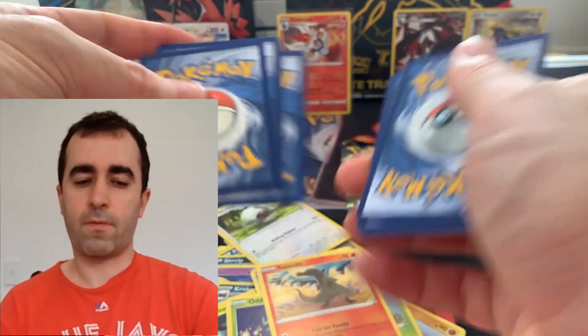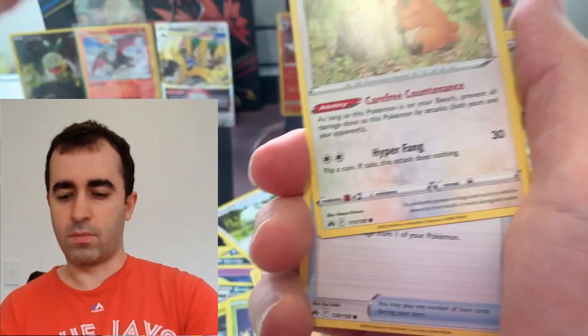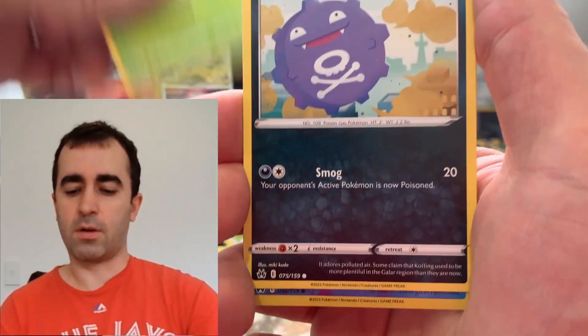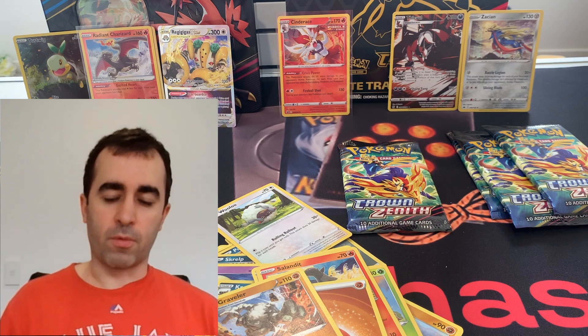Two, three, four — flip it around. Is the 10 gonna really separate itself now? It has a bit of a lead. Two cards there. Bidoof, Potion, old school Potion, Mr. Mime, Sun Curran, Coughing, Snorunt, and Luxray. Nope. So we'll clean up and come right back.